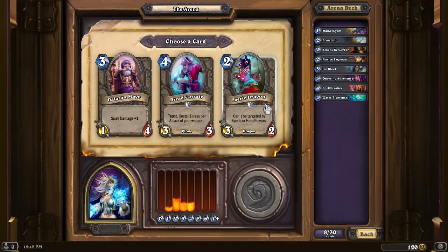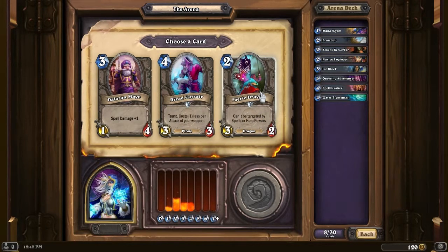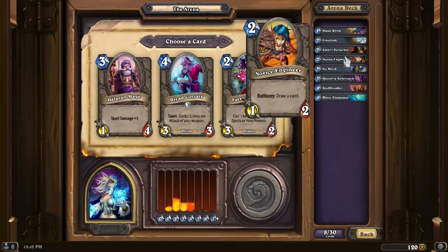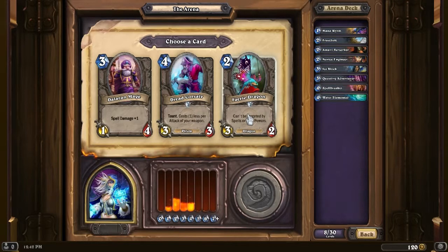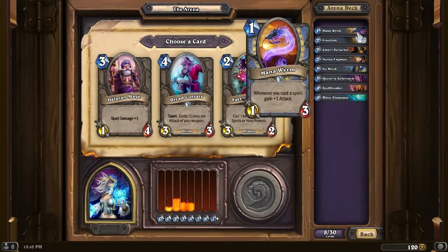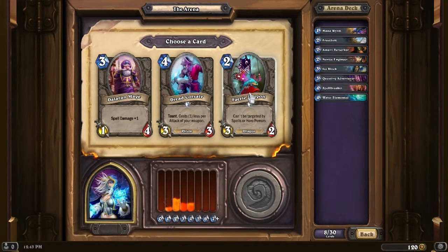Dalaran Mage, Dread Corsair, or Fairy Dragon. Fairy Dragon is very nice. Dread Corsair we're not gonna take at all because it doesn't work for mages - it's a 3/3 taunt for 4, but if you're a warrior with a weapon it costs less. It's essentially free with an Arcanite Reaper. I like the Fairy Dragon for the beatdowns - we do have a bit of a beatdown setup with the Amani Berserker and the Questing Adventurer, so Fairy Dragon is not a bad choice. I'm gonna take that Fairy Dragon.